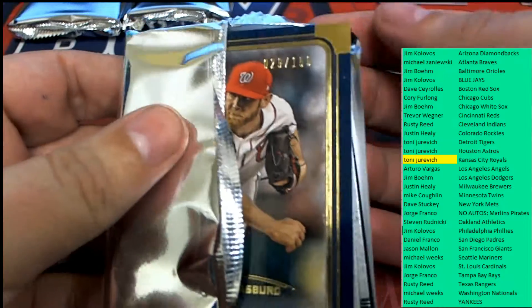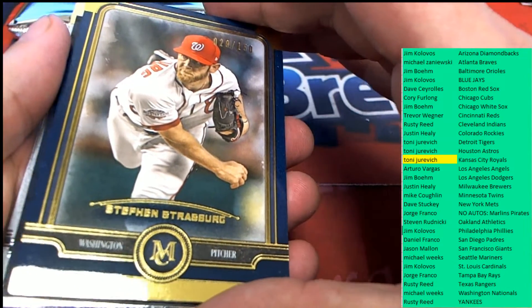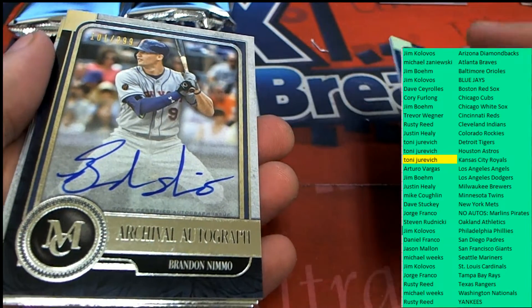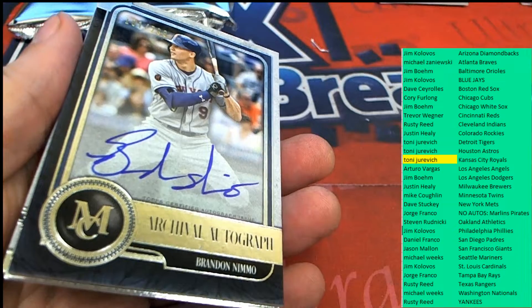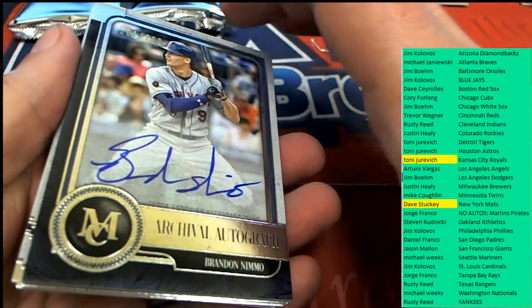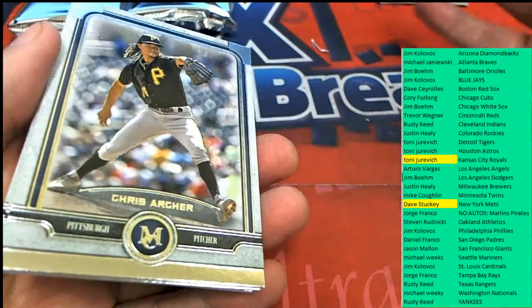Hit number two at Museum — we got a parallel of Strasburg 150, but hit number two is a Mets hit. It's a Demo autograph. That's Mr. Dave hitting nicely right there. Congratulations, 69 Chevy, Owner Dave, with hit number two.